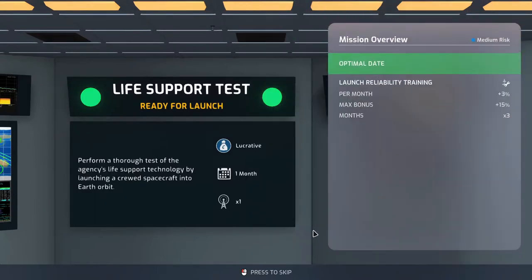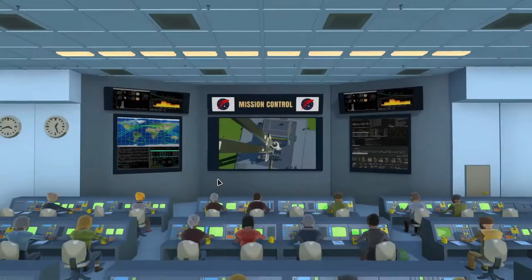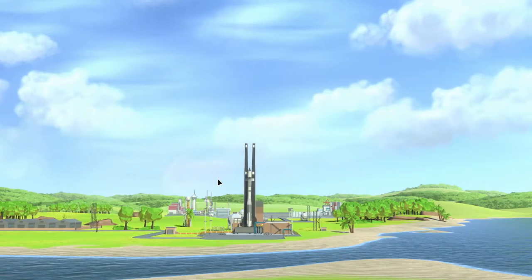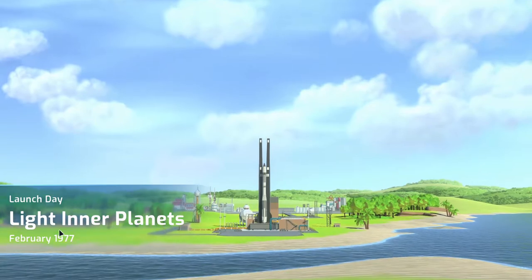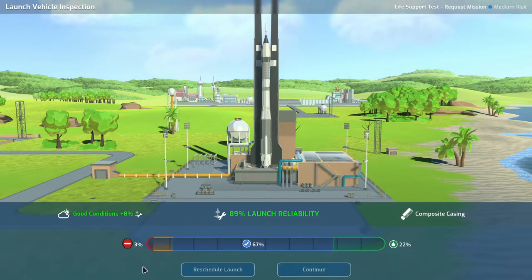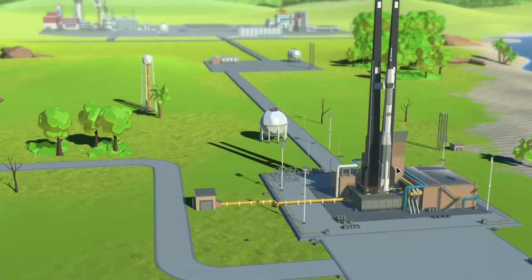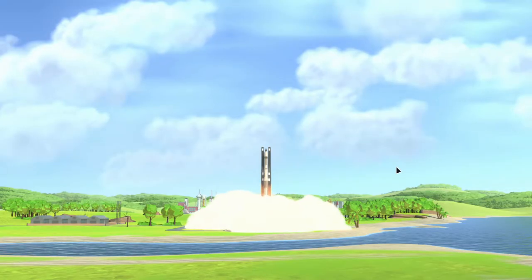We have the life support test ready to launch — 81% launch reliability, 70% payload reliability. It's a beautiful day for it. Launch day, February 1977. Good conditions: 3% risk of going boom and 8% risk of something negative. Let's go. Don't go boom — there are people on board.